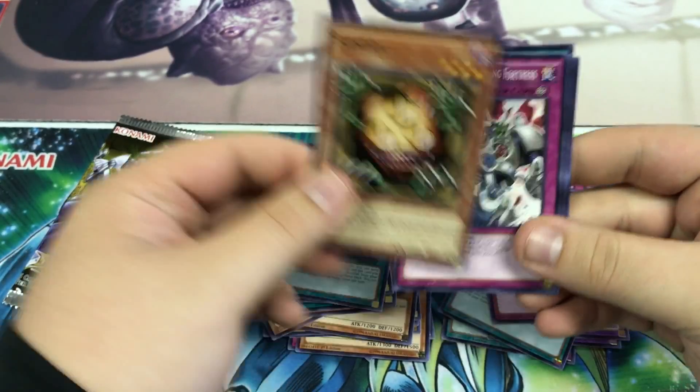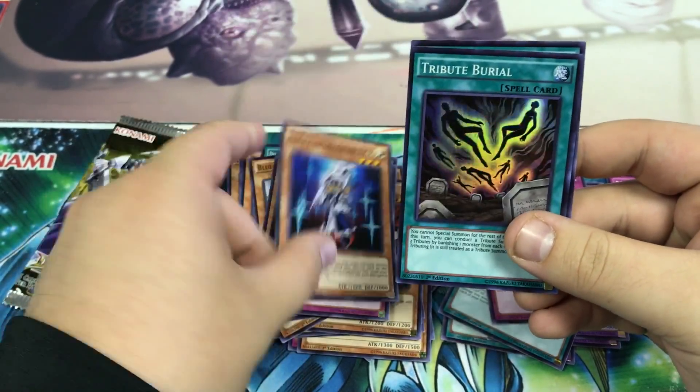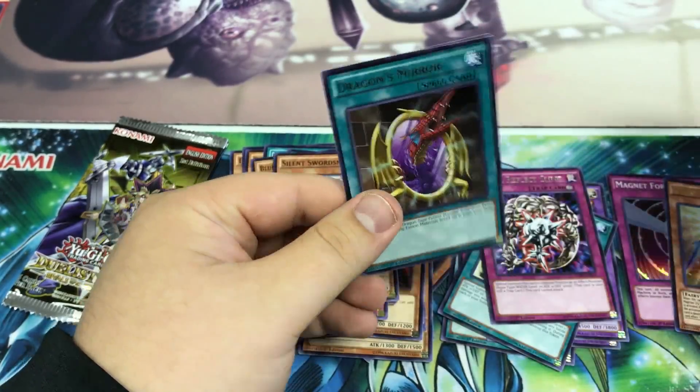Eighth pack: Sand Gan with the arrival, Stronghold, Silent Swordsman, a Tribute Burial as a Super, and Dragon's Mirror.